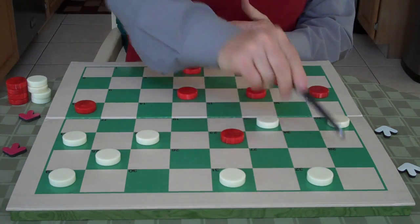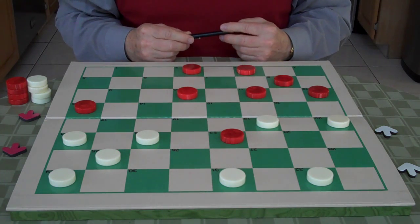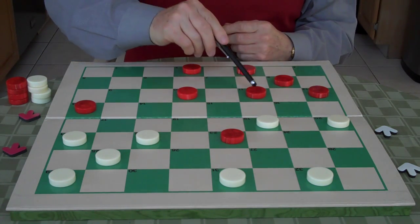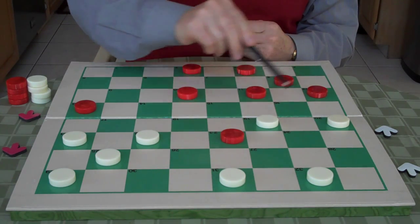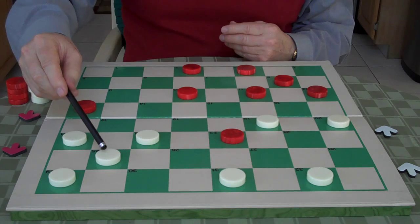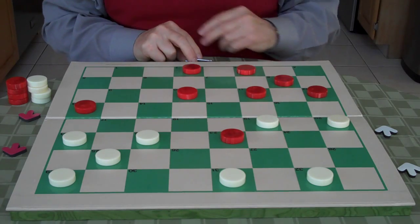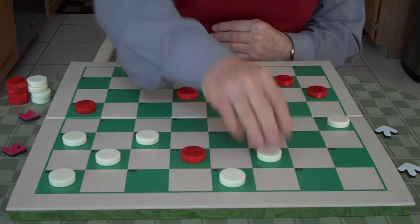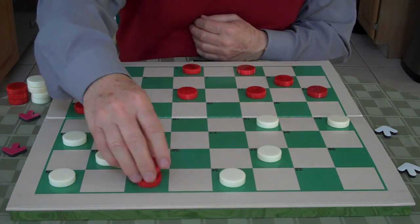Now here if red goes 11 to 15, he's assuming white would go 32 to 28 and it'd be an even trade. But checkers is not a game of chance or luck, as Mr. Al Lyman would say from Checker Gold — it's a game of skill. So white would gain a tempo by going 19 to 16. Red jumps 12 to 19, white goes 22 to 17, red jumps 13 to 22, and white goes 25 to 4 for a triple. So red goes 23 to 26, then 26 to 30 and gets a king.